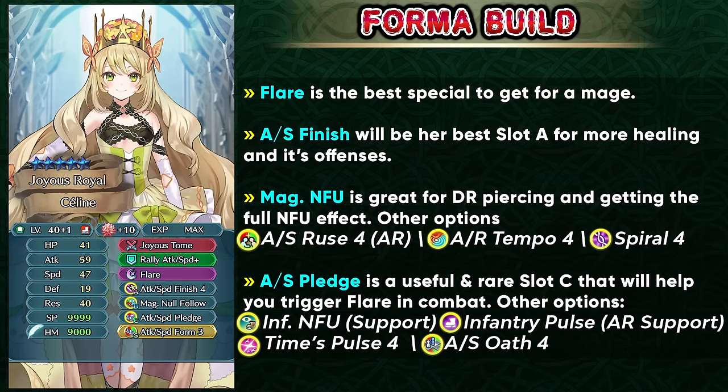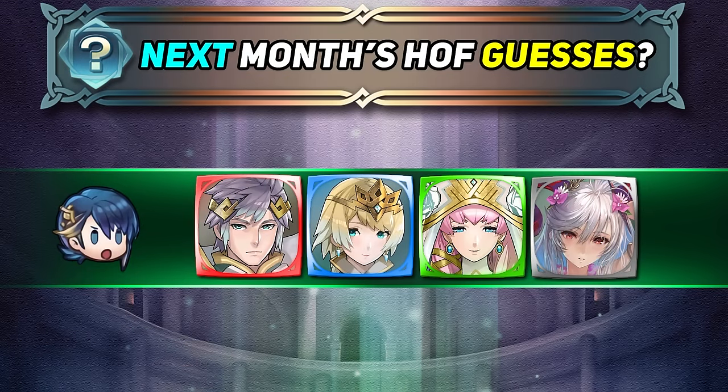Next month we should be getting a Hall of Forms using the Heroes roster. I do think that Reed and Fjorm are pretty much locked in because they are scheduled to rerun and already have like four candidates on their colors, so they're pretty much going to be in Hall of Forms most likely. Gunthra could change for the green color, but if they're going to have a batch like this they definitely need some kind of magical unit, so Gunthra is going to be able to fill that spot — she's also having a scheduled rerun. So there's a chance we get three Legends units in a Hall of Forms. For colorless they're probably going to have another unit, probably Summer Freya, because she's in the Divine Codes and a lot of times they put Divine Codes units in Hall of Forms.